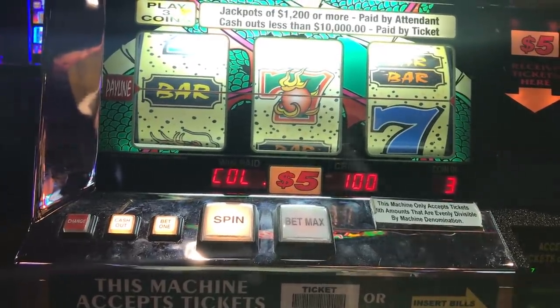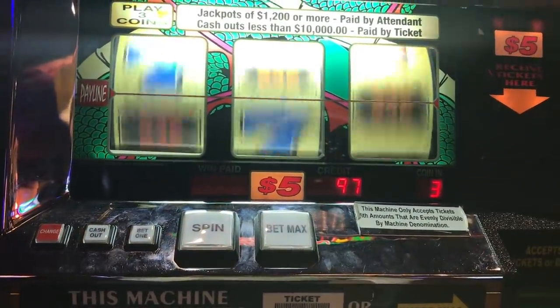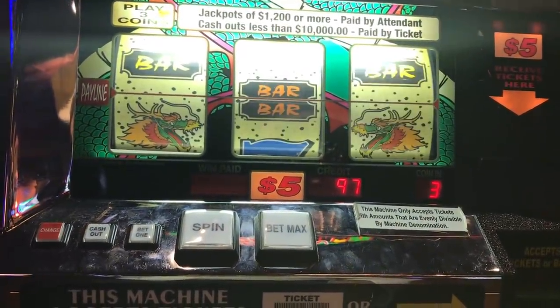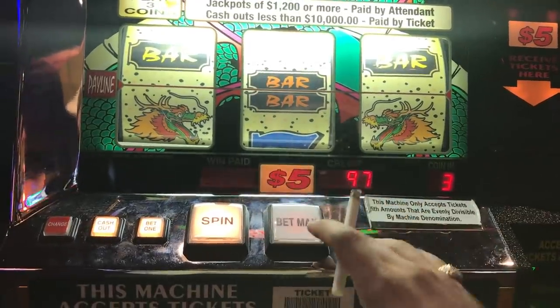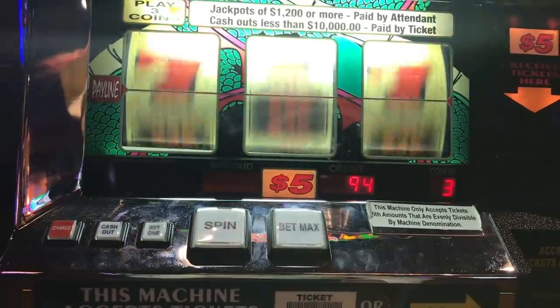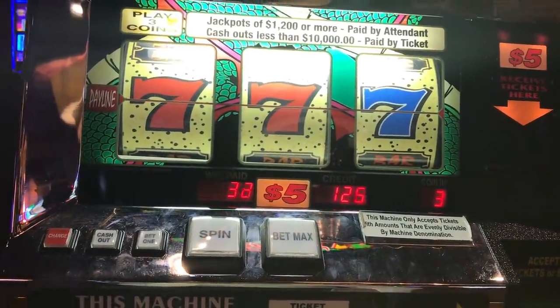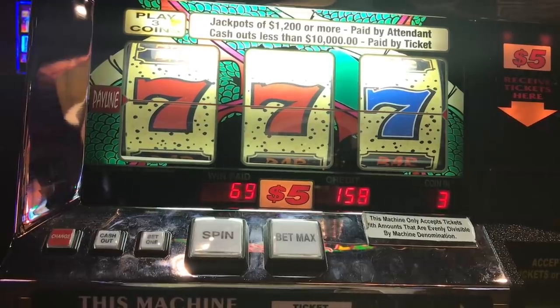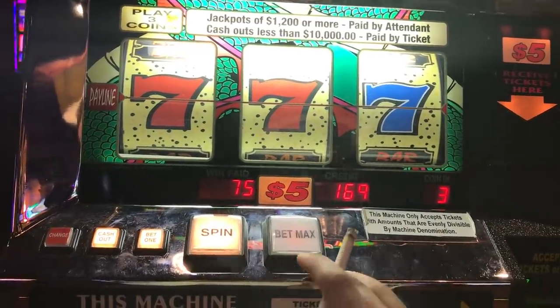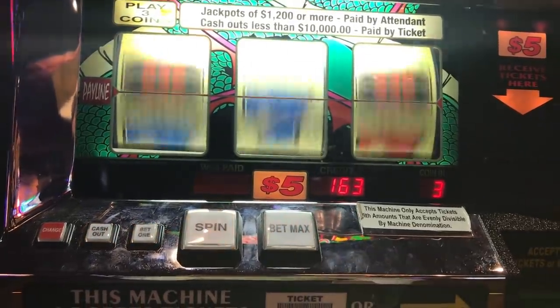I will explain it to you as I go because the payouts are a little weird. So let's spin, let's win. You got these cool dragon things which I believe act as wilds — actually they act like their own sequence, believe it or not. So there's any sevens — it's a good start for $3.75. Would have preferred the red sevens, but beggars can't be choosers.